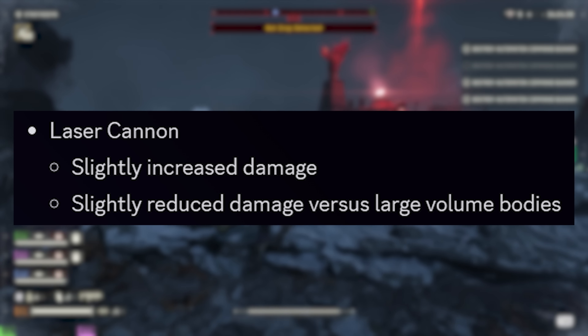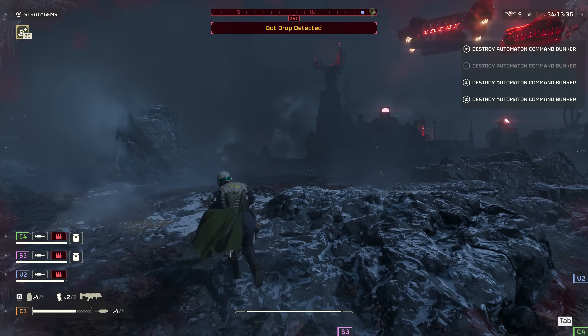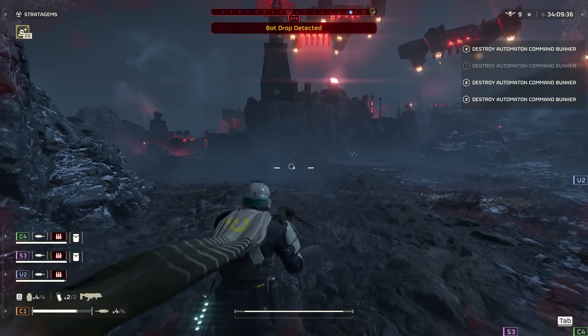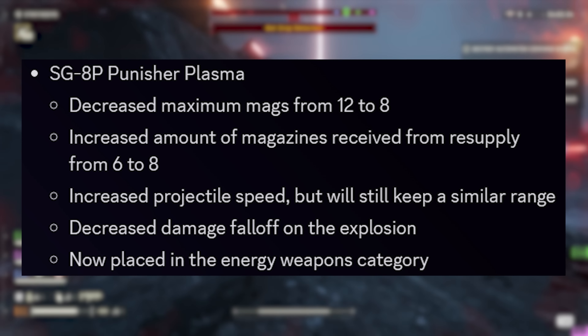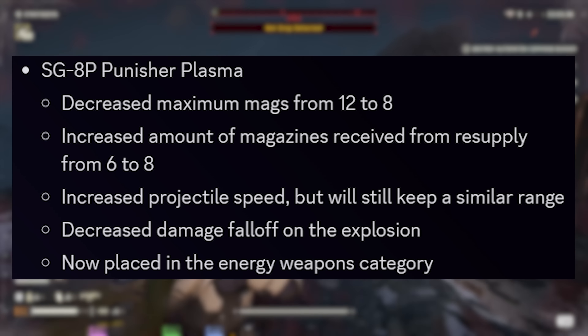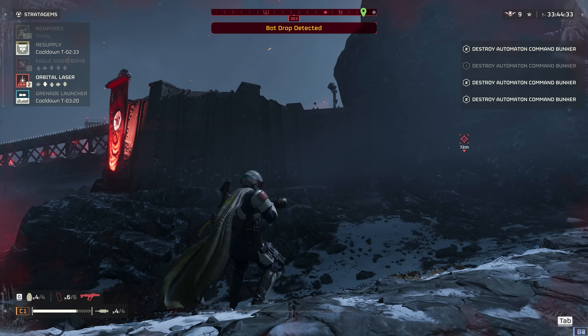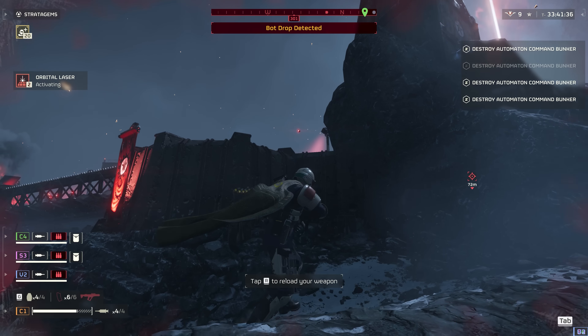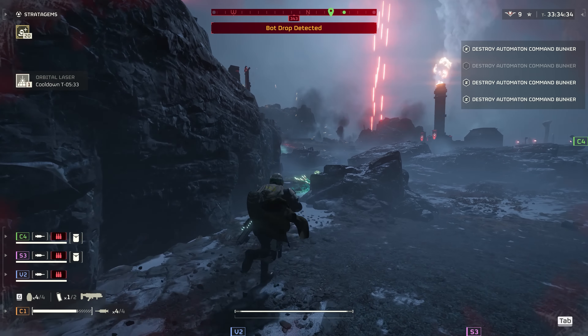The Laser Cannon gets slightly increased damage and less damage versus large-volume bodies — I assume that's for things like the Bile Spewer's big sack — so that's a buff and a smallish nerf all in one. The Punisher Plasma received much the same treatment: mags reduced from 12 down to eight, resupply mags increased from six to eight, increased projectile speed, decreased damage falloff on explosions, and it's now placed into the Energy Weapons category. Overall, the positives outweigh the negatives on the Punisher Plasma.